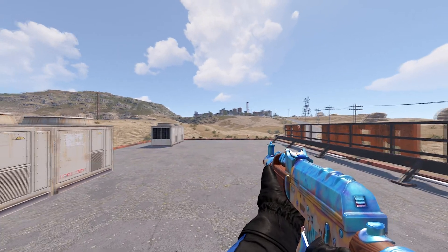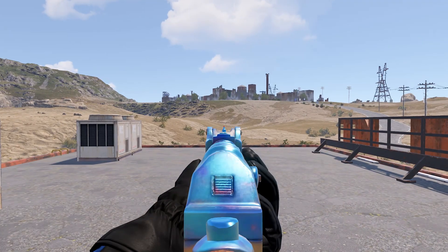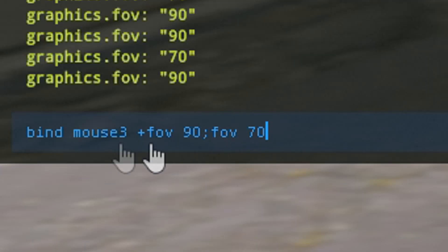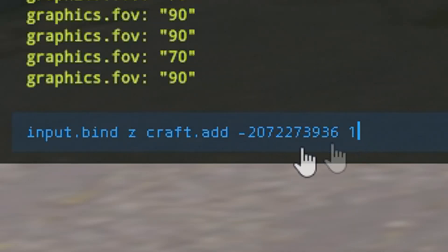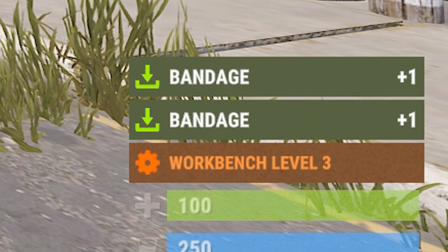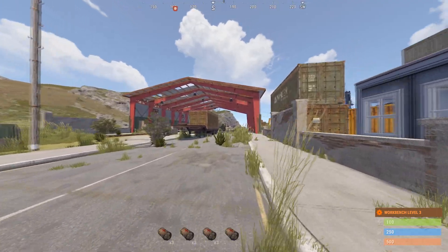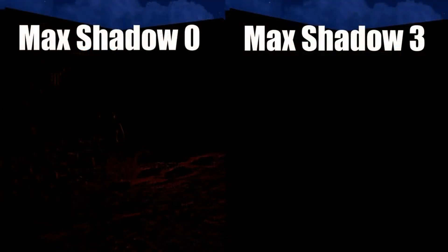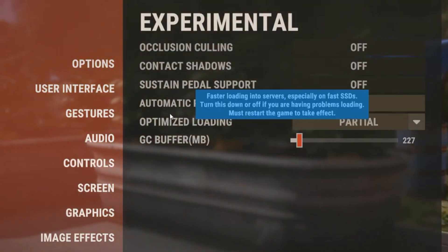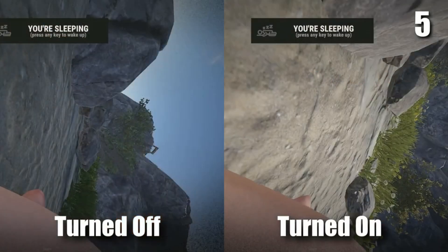By default, this is how weapons look in your hand, but if you type a specific command in, they look a lot better. If you type another command in, you'll be able to zoom in — useful for seeing things in the distance. You can also craft bandages or run with just one button press using console commands. The next setting to change is max shadow lights — set it to zero, as this can help you see things in the dark. Make sure optimised loading is set to partial, as this will let you load into servers much quicker.